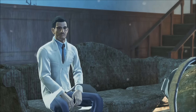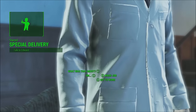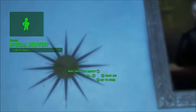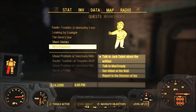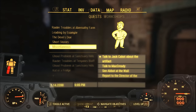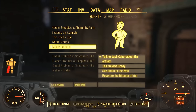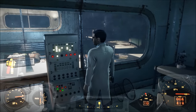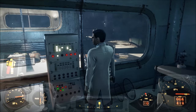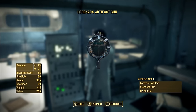As you can see here, this is Jack Cabot, and that's the person that we're going to need to side with in order to get this gun. The first quest in the quest line is Special Delivery. When you complete this entire quest line and you side with Jack Cabot, he's going to tell you to come back in a week, and you'll get a notification in your miscellaneous quests to go back and see him. As you can see here, I got Lorenzo's Artifact Gun.